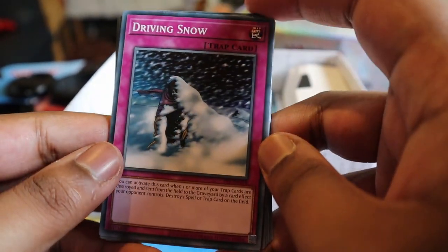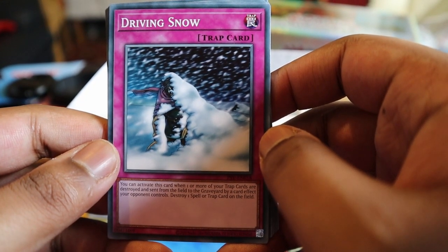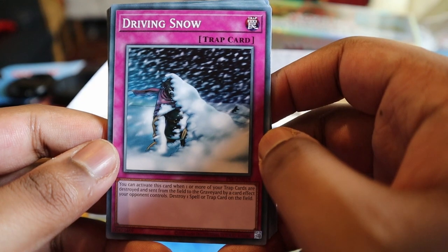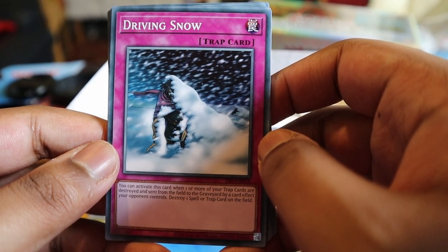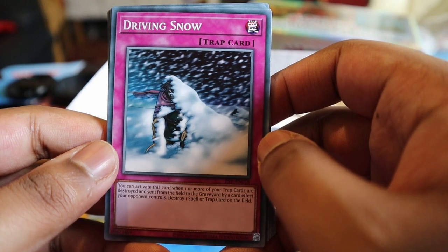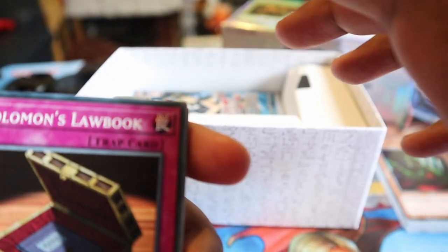If you've got like three of them you can do decent damage. Driving Snow - when you can activate this card when one or more of your trap cards are destroyed and sent from the field to the graveyard by a card effect your opponent controls, destroy one spell or trap card on the field - it's alright. Back to Solomon's Lawbook - it's alright.